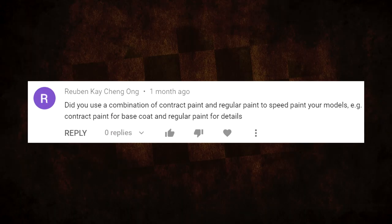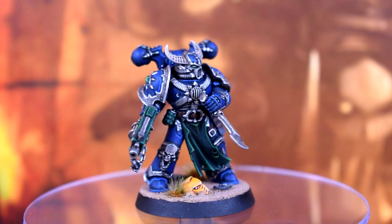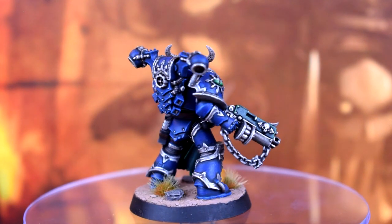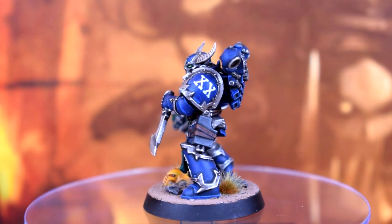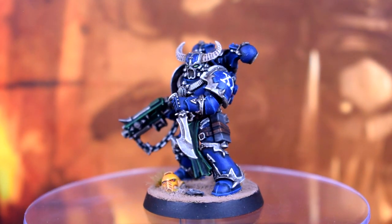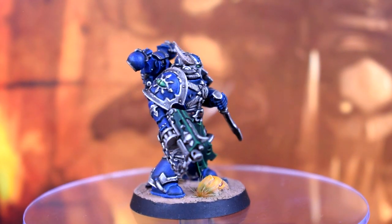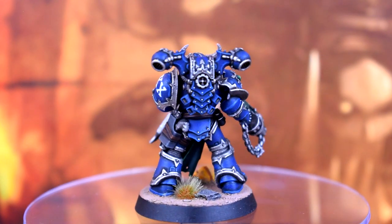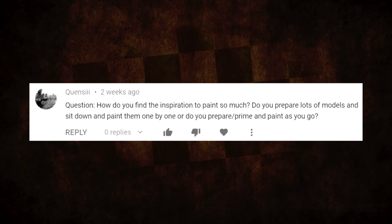Ruben K Chang asked if I use a combination of contrast and regular paint to speed paint — contrast for base coat, regular for details. Generally no; I'll just use regular paints. I will use contrast for certain things it's just really good at, like if I want a clean white I'll use Apothecary White contrast because it gives a really nice blue-grey tone that's hard to achieve any other way. Apart from specific cases like that, I don't use it that much.